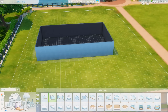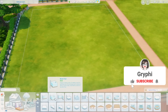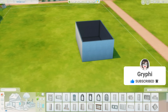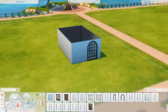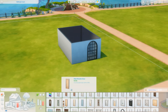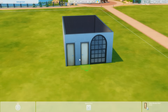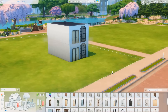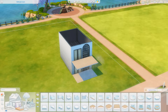Hey everyone, it's Tanya, welcome back to the channel or welcome if you are new here. Today we are back with an apartment building. If you haven't heard the news yet, we are getting a new expansion pack next month called For Rent, where you're going to be able to build and run your own apartments, townhouses, basically any kind of multi-family lot type - a tiny home community, a trailer park, a basement apartment.